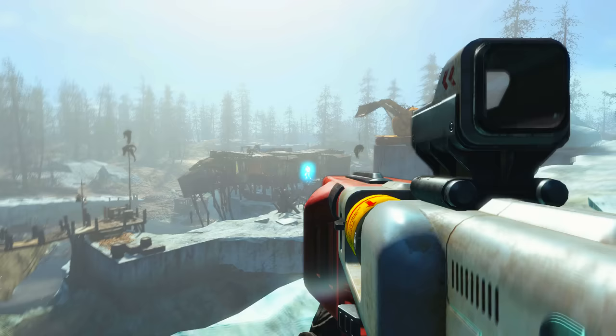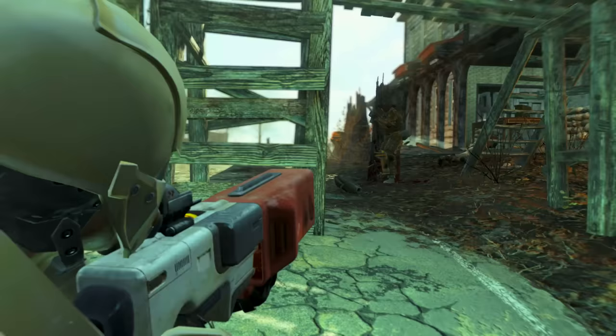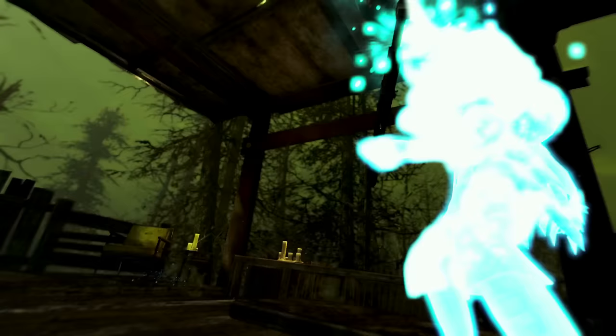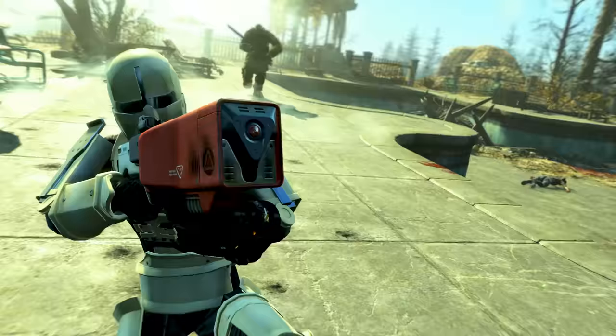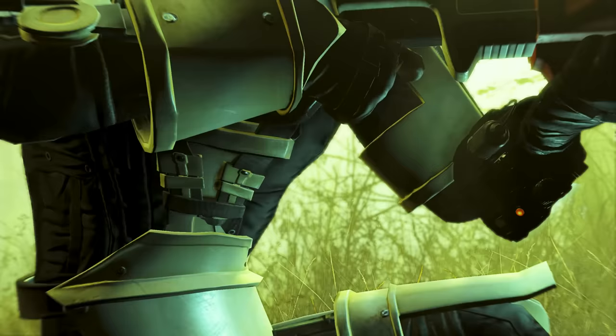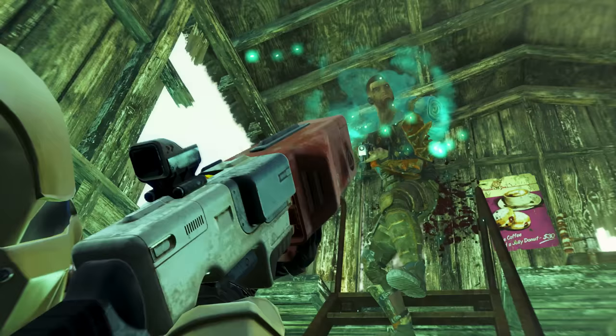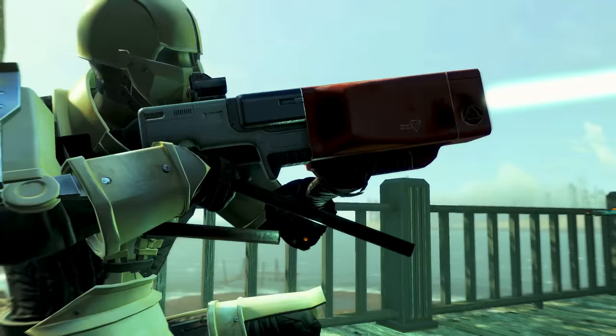Against most enemies I didn't have too many issues taking them out quite quickly. The damage might not be too high — even after putting perks in you get a damage of about 72 to 75. That's not amazing, but don't forget this is now automatic and can fire off a relentless barrage of shots. Provided you're aiming down sight, that goes up to about 82.5 damage per shot after adding that extra 10% from the legendary effect. For weaker to moderate enemies this is the perfect weapon to take them out quickly in a nice clean commando style.